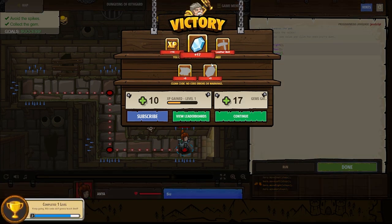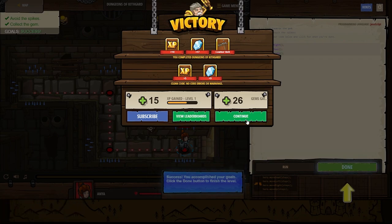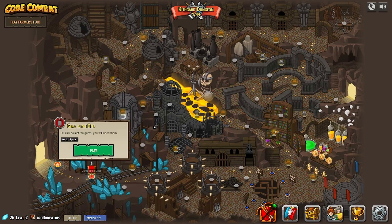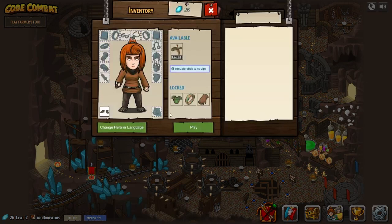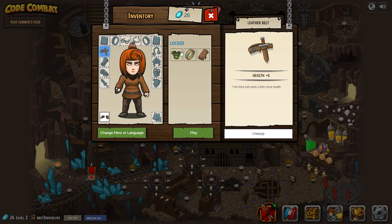We've got some stuff going on here — we've got some XP, we've got some gems, and we've got some leather belts. You can get a pro account for this, but a good majority of it's free, so we're going to play for free as long as we can. The gems give you access to more things. We're going to go ahead and start Gyms in the Deep. We have gems here, so we can unlock gloves when we get 47 gems, this ring when it's 67, and this armor when it's 50 gems and it gives us 50 health. It is good to get more gems, so we're going to try to get as many gems as we can.